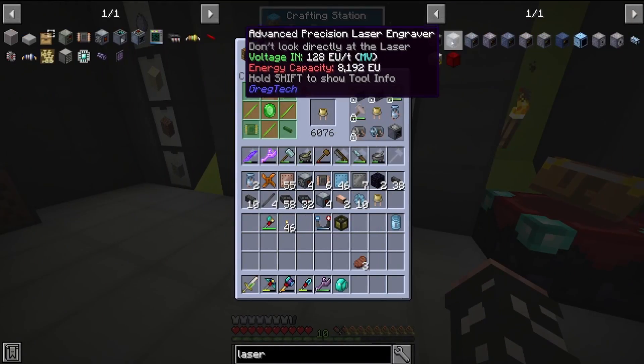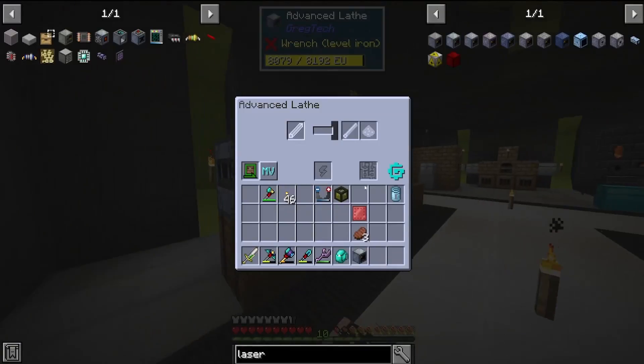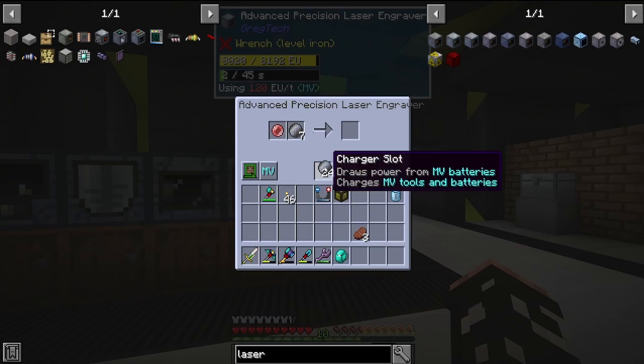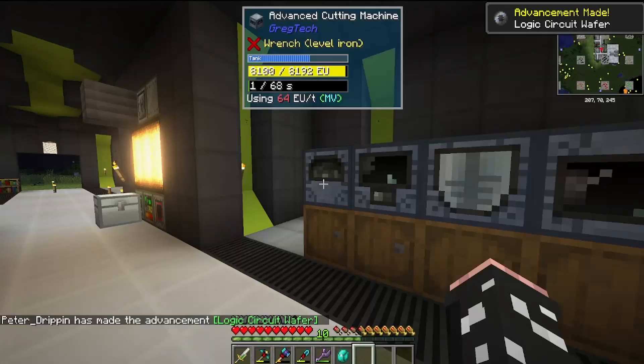Now we're going to make our precision laser engraver, and this is going to allow us to engrave the cut silicon wafer to make the circuit components. The first one we're going to be using is the ruby lens to make the integrated logic circuit.